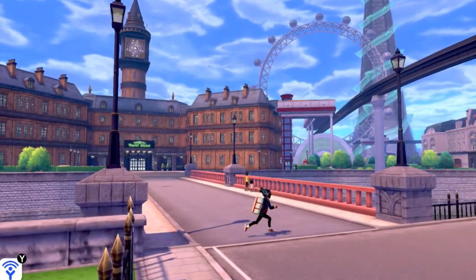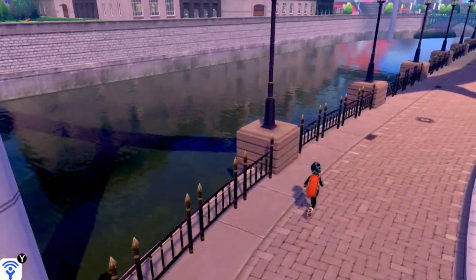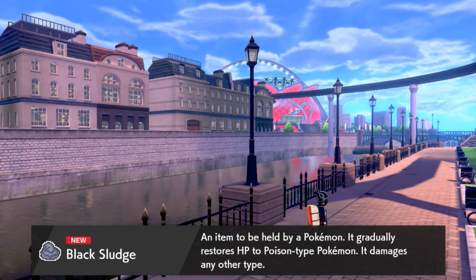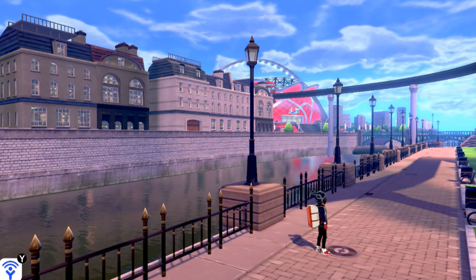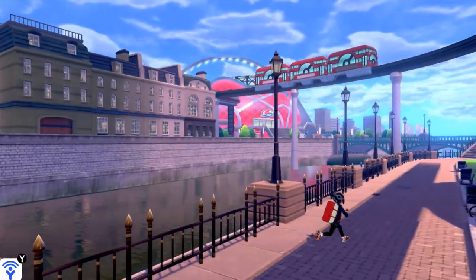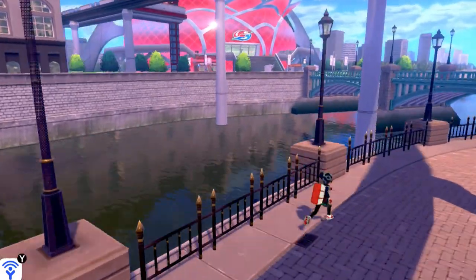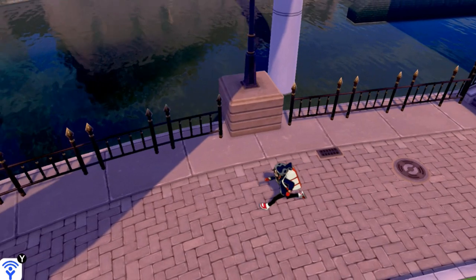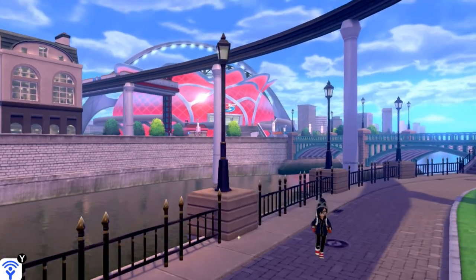Let's take a look at this area — you can find a few items. We found a blob of Black Sludge, an item held by a Pokemon that gradually restores HP to a Poison-type Pokemon but damages any other type. Pretty cool item to have. Pokemon Sun and Moon is being recorded and it's in the works. Like I said, I'm kind of wanting to release it at the beginning of June, but it could come out earlier depending on how it goes.